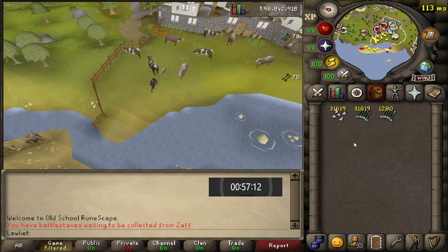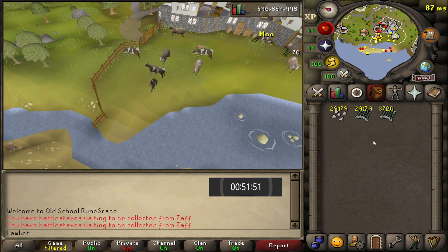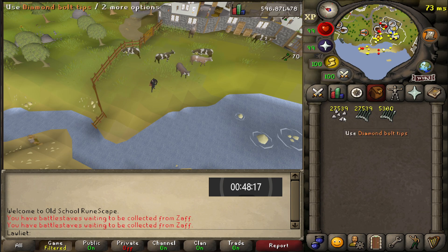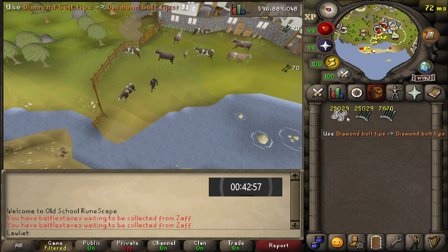This moneymaker is very simple and straightforward, and you can actually mix it with other moneymakers since you don't have to be next to a bank. It works perfectly with moneymakers where you have to collect certain items and wait for them to respawn. While you're waiting for that item to respawn, you can just make these diamond bolts and get a little bit of fletching XP and, of course, some extra money.